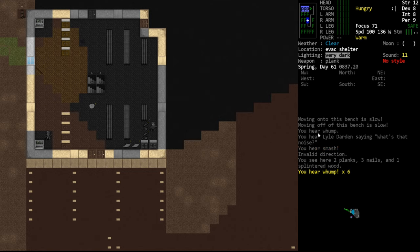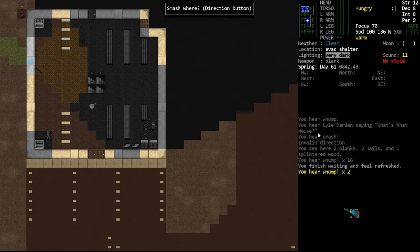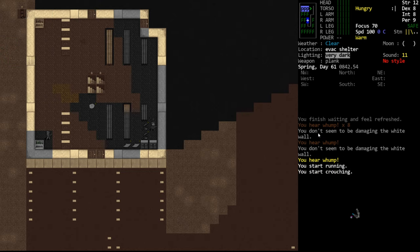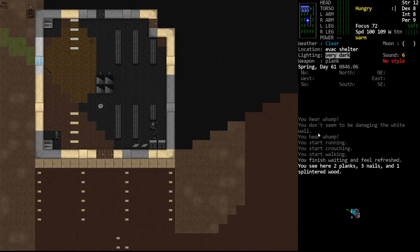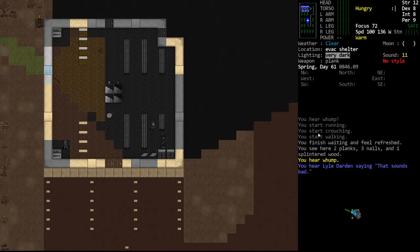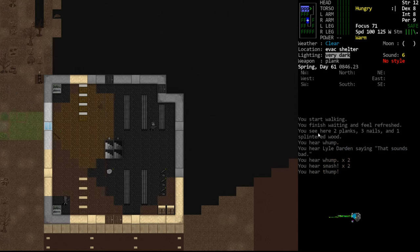As long as the tile we're smashing has a lower durability than 22, it will potentially be smashed. If we come over here and smash the wall a couple times, it'll give us a message saying you don't seem to be damaging the white wall — that's one way of knowing whether you can do it. If it does not say you don't seem to be damaging it, then there is at least a one-point difference and you can still potentially smash that item. It might take 600 tries, but you can potentially smash it.